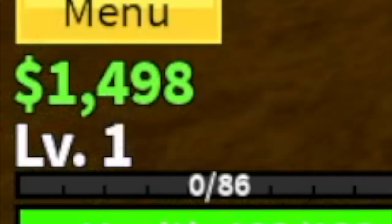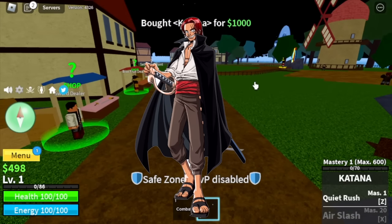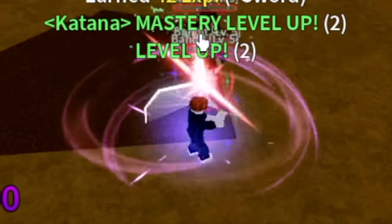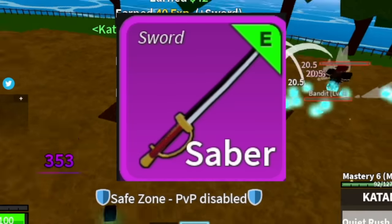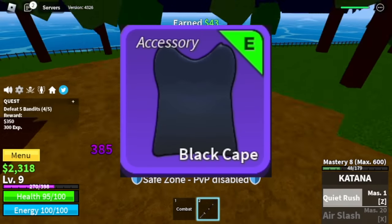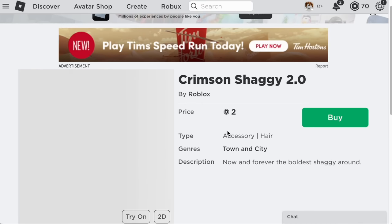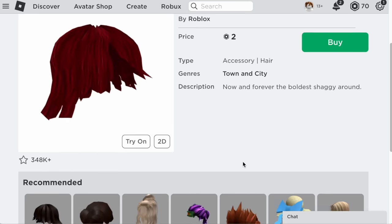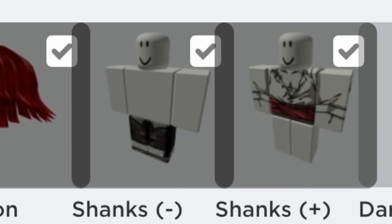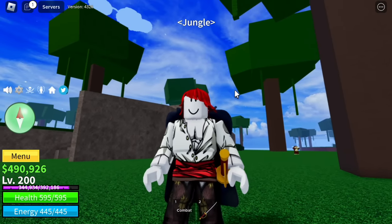How are we going to turn this level 1 noob into one of the four emperors of the sea in One Piece? Aside from grinding, we have some requirements to unlock. First is the Saber, obviously the Sword of Shanks, and the Black Cape. Aside from that, we need some Robux to buy the Crimson Shaggy 2.0, the hair that we're gonna use, as well as some of the clothing, in order to turn this noob into one of the strongest characters, if not the strongest, in One Piece.